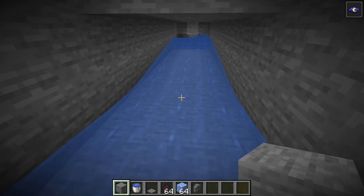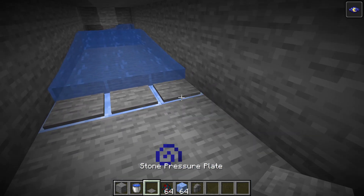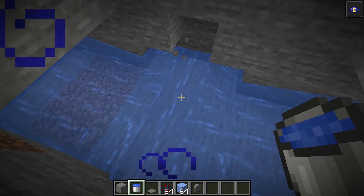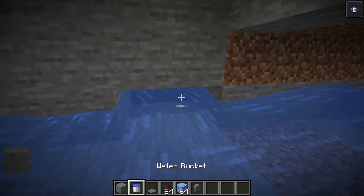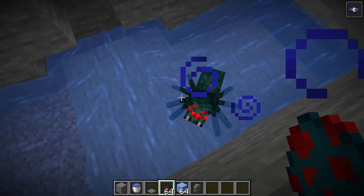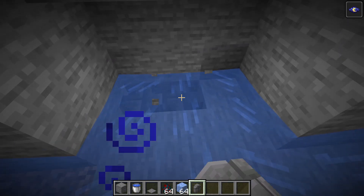Over here we have a problem because we need the water to reach with some strength. Two blocks before this ends - packed ice and pressure plates - and more water sources. Put the water source there and it should create a current like the ones before. It's stopping there - oh damn, maybe we put three like so - yeah, three blocks down over there with water sources. We can see how the spiders come and go over into the future bubble elevator.